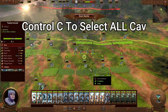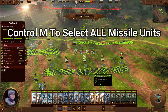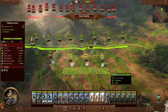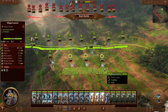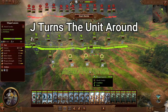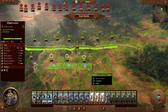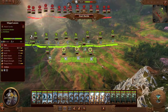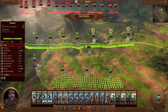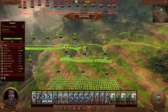CTRL-C will select all your cavalry units and everything mounted. CTRL-M will select all of your missile units. One really incredible keybind is J, which turns the direction of a unit around. So if you've just charged your cavalry in and press J, they'll start to run away — super useful for extracting them with a right-click. The same applies to ranged units: if they start getting attacked, press J to start moving them away.